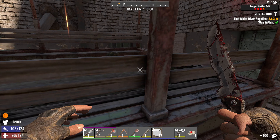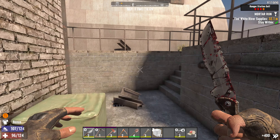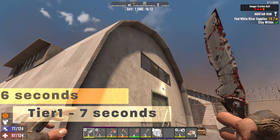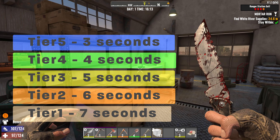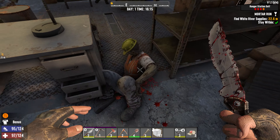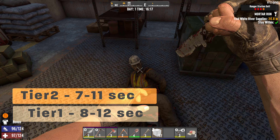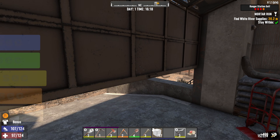First, let's talk about the explosions. They're triggered on two timers: a fixed timer that decreases per tier, and a variable timer that is the same per tier. The fixed timer starts at 7 seconds for Tier 1 and decreases by a second for each tier, down to 3 seconds for Tier 5. The variable timer is a fixed range that delays the explosion by 1 to 5 seconds for all tiers, added on to the previous one — so Tier 1 will have explosions roughly 8 to 12 seconds apart, while Tier 5 has explosions from 4 to 8 seconds.